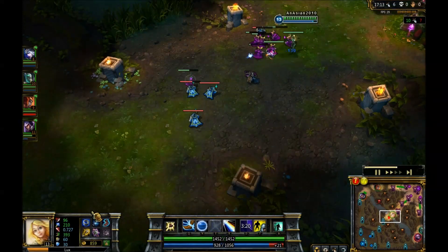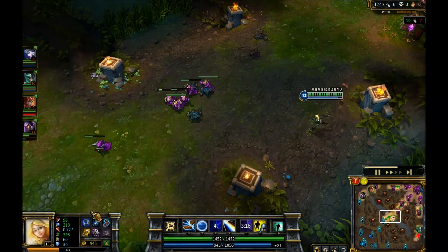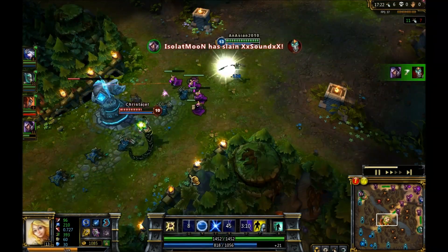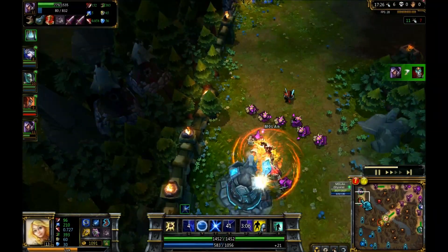The Mejai's Soulstealer on stacks will give you more ability power per stack and per kill — I'm not really sure exactly how much — but for me that would have been a really good item right now. Talon is pulling off pretty well against Shaco; he's in fetal position right now.